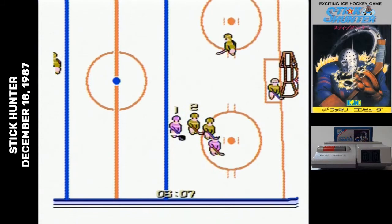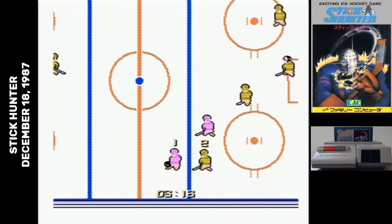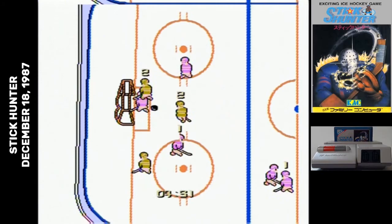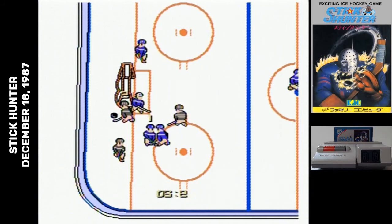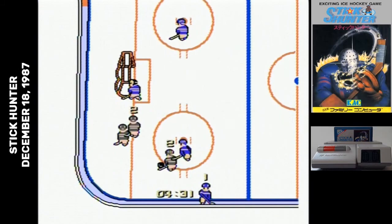Stick Hunter is an intensely frustrating game to play. Even though I just explained the controls to you, that doesn't mean you're going to be able to use them. Everything is very unresponsive in this game, and the action and who has control of the puck is sometimes unclear. Passing and shooting just don't work, jumping to other players is confusing, and the AI controlled players are almost worse than useless. I can see immediately why this game was never released in the US — it's terrible.